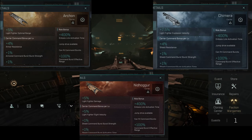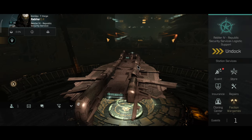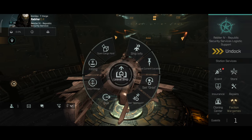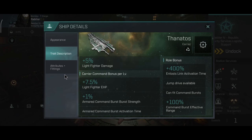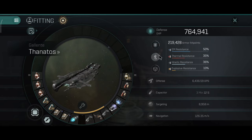Besides having very high DPS, the Thanatos will have the lowest hit point value because it will have the lowest resistances. The base DPS is 6,436.59 without any damage mods, which equals the hot DPS value of previous carriers with dual damage mods. So I really expect some phenomenal DPS out of the Thanatos.